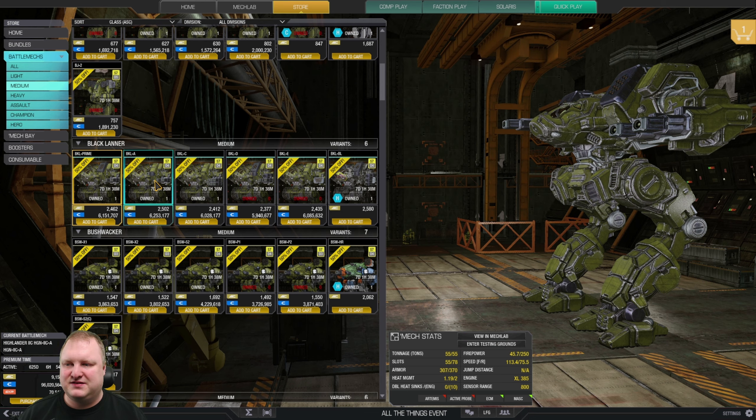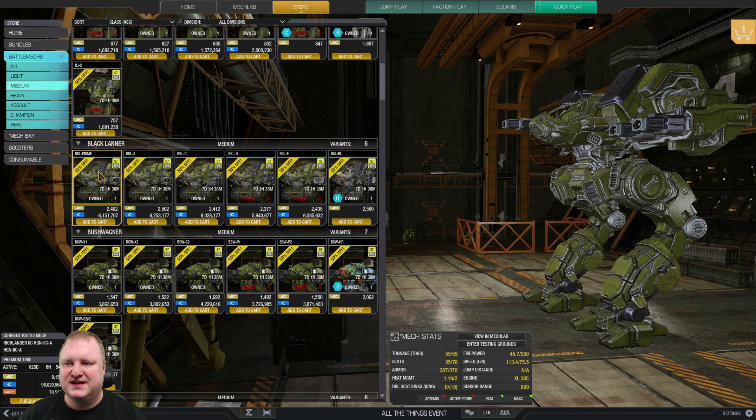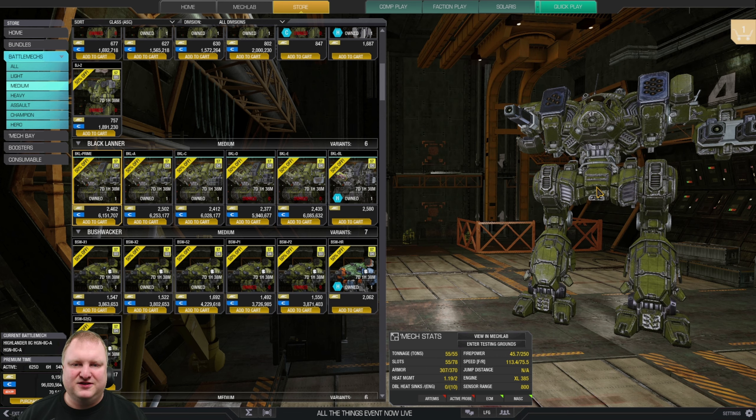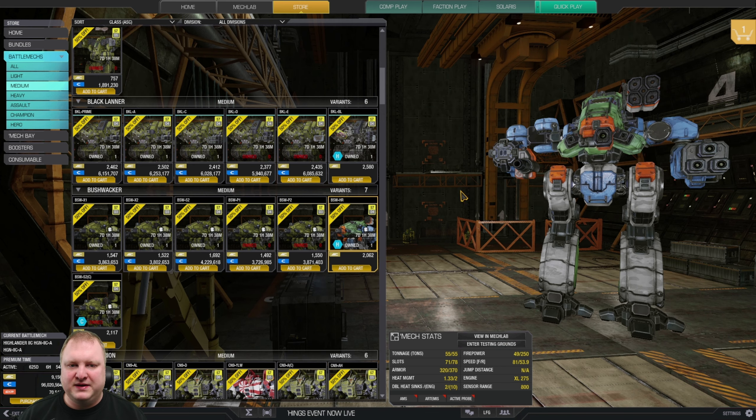Black Lanners are OmniMech territory, so I'd recommend just getting the Prime — it comes equipped with ECM. The Alpha gets ECM as well. It doesn't really matter since it's an OmniMech and you can mix and match — just get the base build that has ECM first. Bushbacker: the High Roller is not a bad hero mech with dakka. The X2 also has nice dakka applications. For brawling, the Bushbacker S2 is an option.